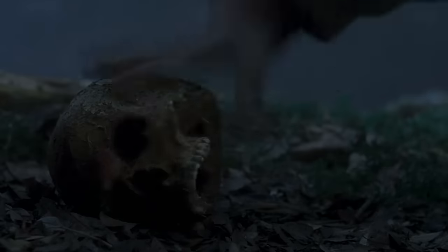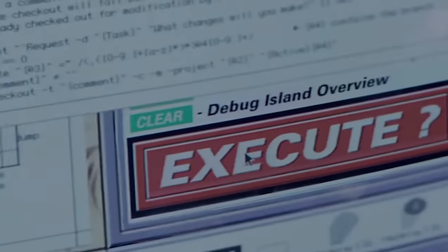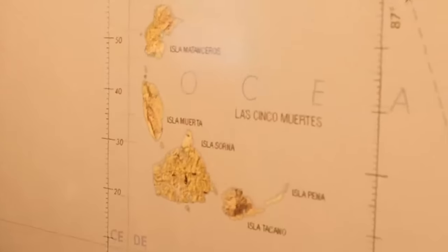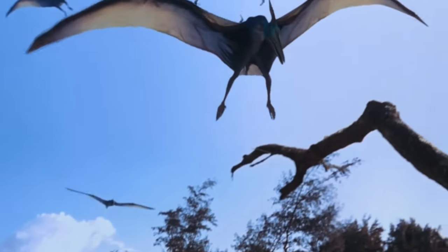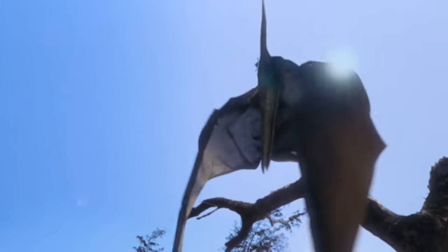So the skull belonging to an engine worker just doesn't seem to fit in this case. The movie has us believe that the Pteranodons in the aviary are trapped in there until they escape during the scene where they leave the gate open. This is entirely false as we actually see Pteranodons at the end of The Lost World: Jurassic Park, essentially Jurassic Park 2. So we know Pteranodons are already loose on Isla Sorna.